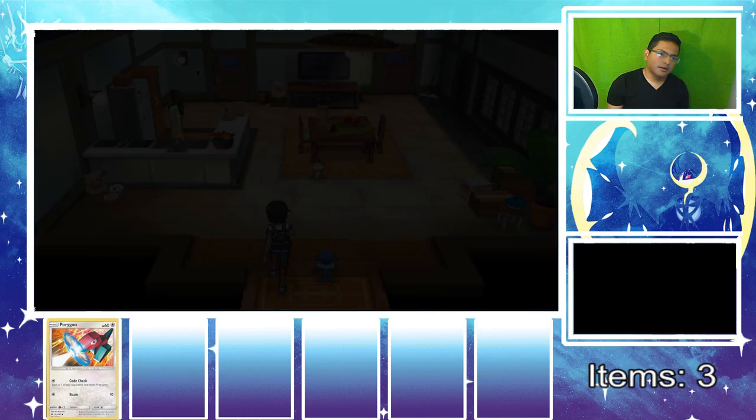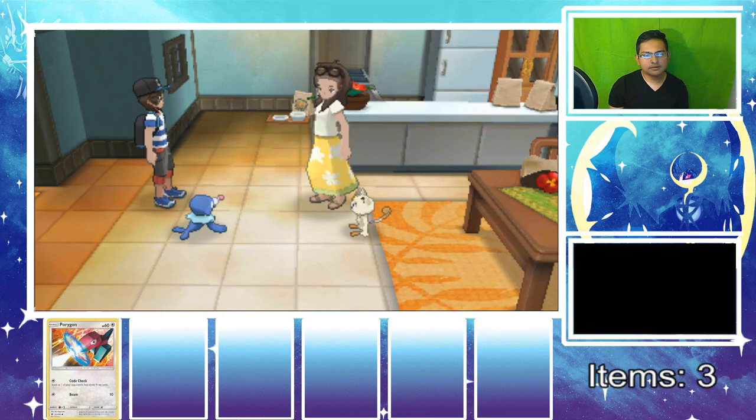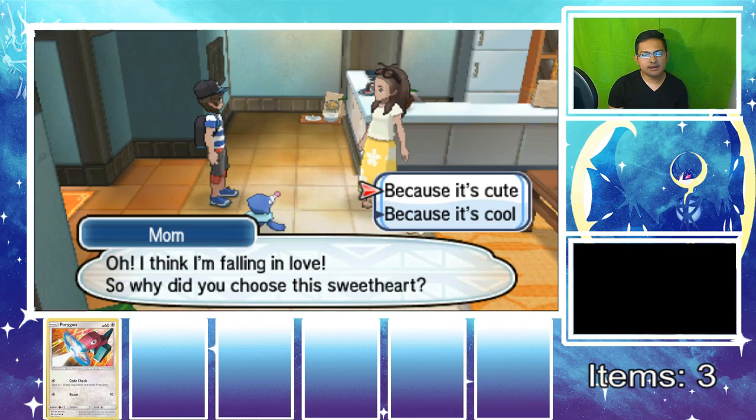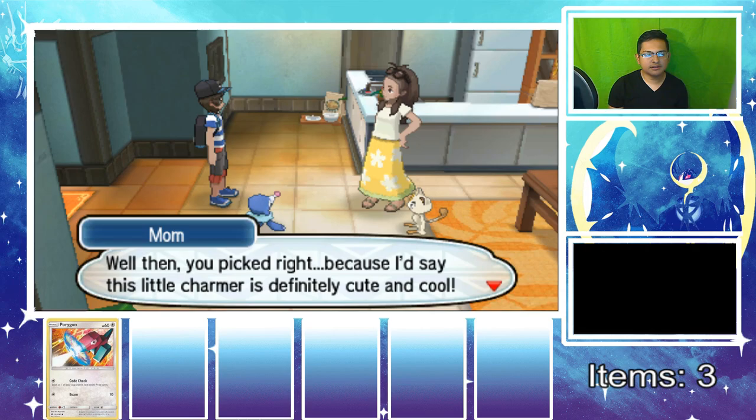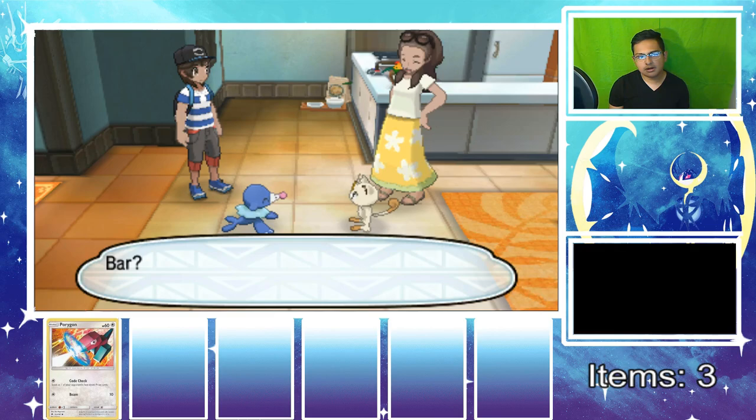Mom says she thinks she's falling in love with Popplio — 'Why did you choose this sweetheart?' Because it's cute! She says we picked right because that little charmer is definitely cute and cool. The two of them look great together and she says she feels happier just looking at the pair. Meowth makes some noise — the day ends and it becomes nighttime. The intro is really extremely long!